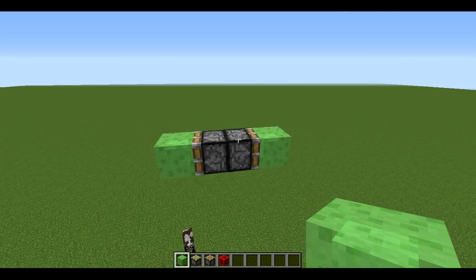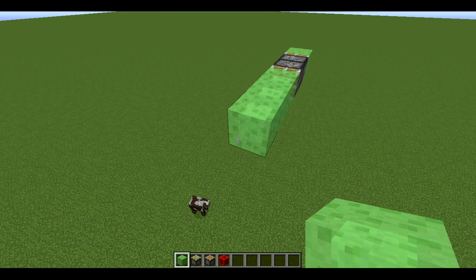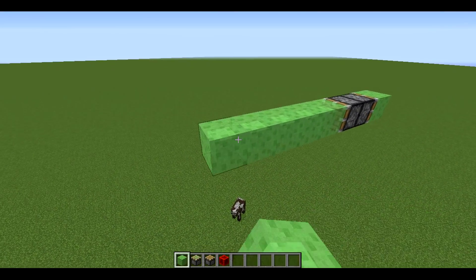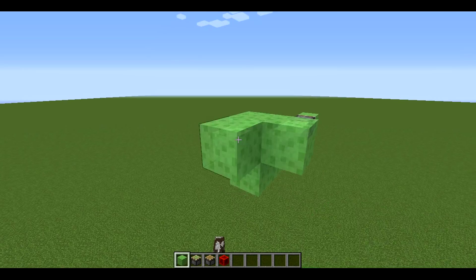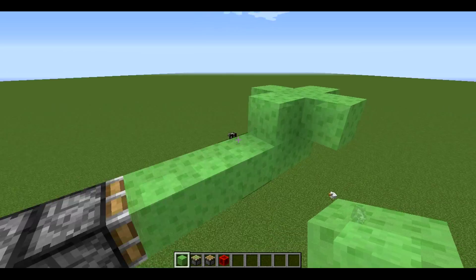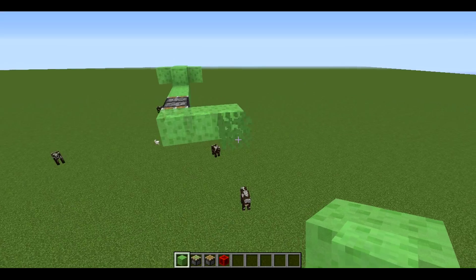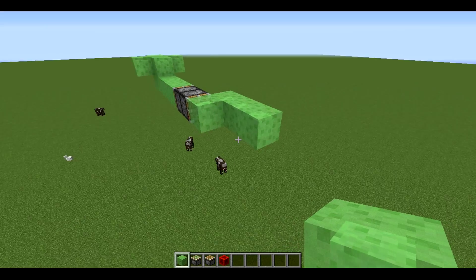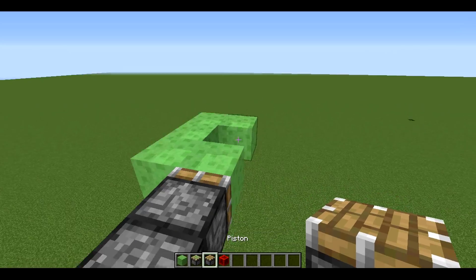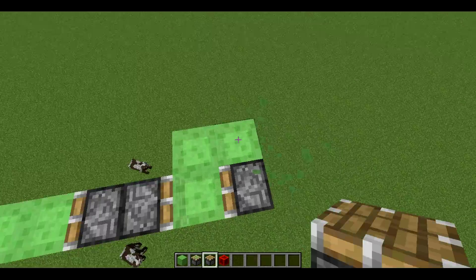Hopefully this time it will be better. We extend this into five blocks and we make this. Now what we do is we go around so that the piston will face the same way the other piston is facing.